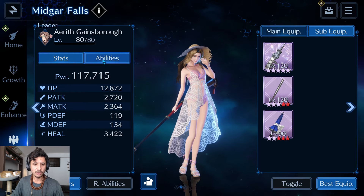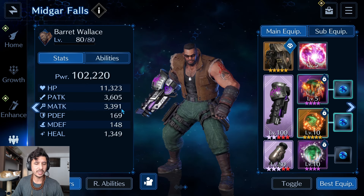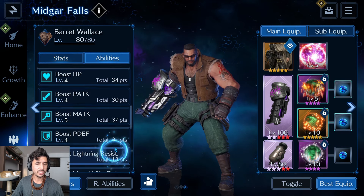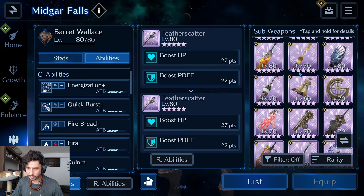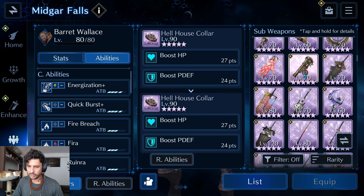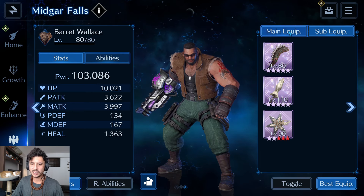For the back-end stats: Cloud is sitting at 189k power, 12.4k HP, almost 6k physical attack, 125 magic defense — a full fire DPS build. Sub weapons include the Radiant Edge at OB8, Glavinus at OB6, and the Automatic at OB9. Aerith is at 118k power, 12.8k HP, 2.6k physical and 2.3k magic attack, 108 magic defense. Barrett is at 102k power, 11.3k HP, 3.3k magic attack, 148 magic defense. We swap his sub weapons to magic-focused options to supersede his physical attack.